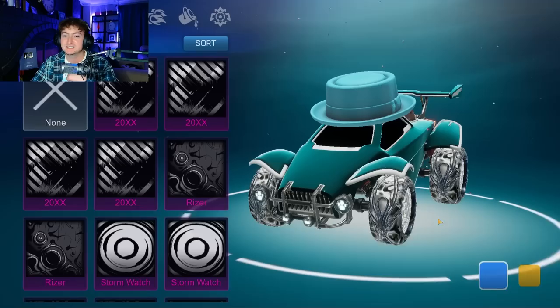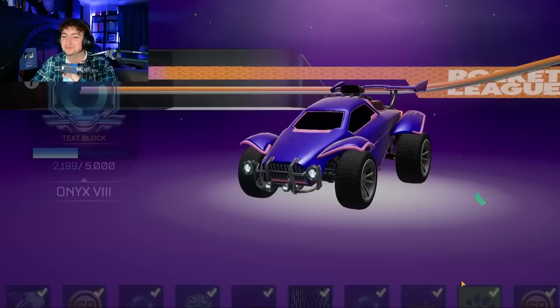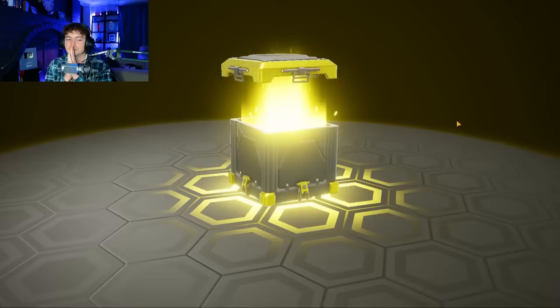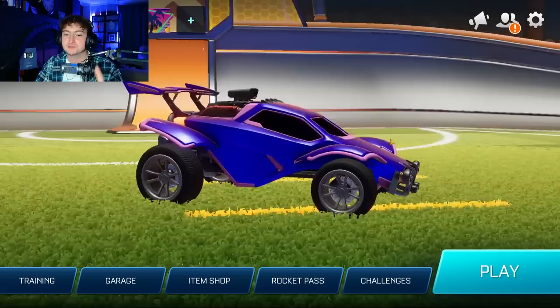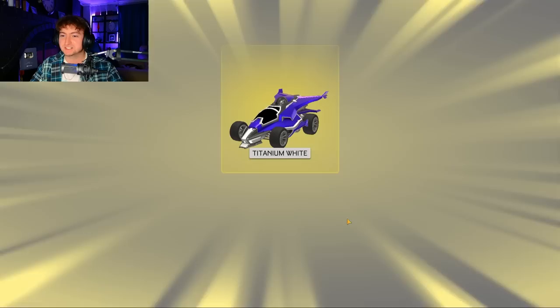We need the Slime to complete the Alpha Boost. Just to show — they now not only have the Pink but they have Orange from the last video, they have Titanium White, and since we got it earlier they also have the Gold one. But that means nothing if we get this Alpha Boost right here. Please — the one time we need it — please. Imagine. Okay, we do have more tokens on some other accounts so we're gonna hop on those.